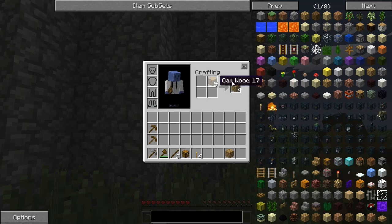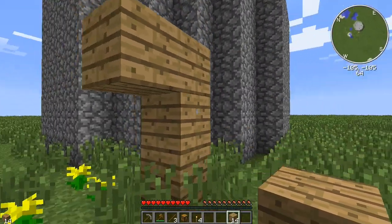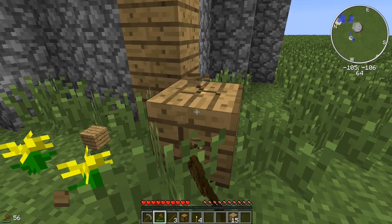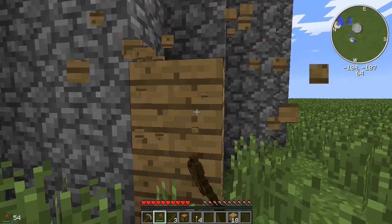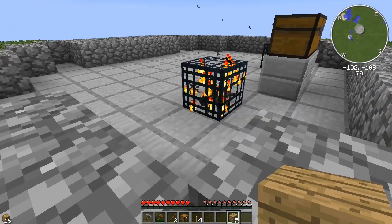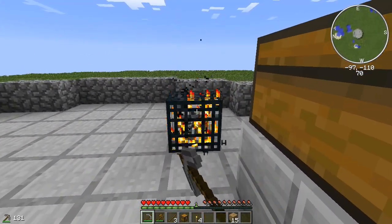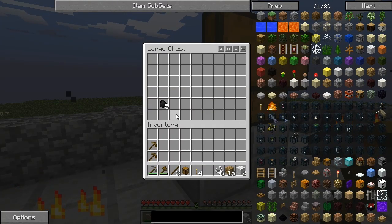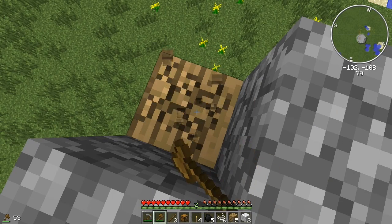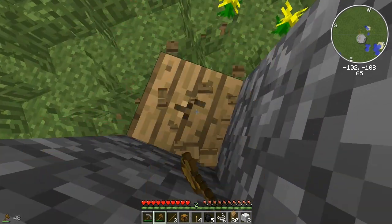Alright guys, I went into the config files and changed it. It was saying 'spawn battle towers at such and such location' — the distance between each other was set to 196. I changed it to 400, hopefully that'll fix it. We're gonna continue to explore though. There's not a chance in hell I'm going down into one right now. I really want to find a village.